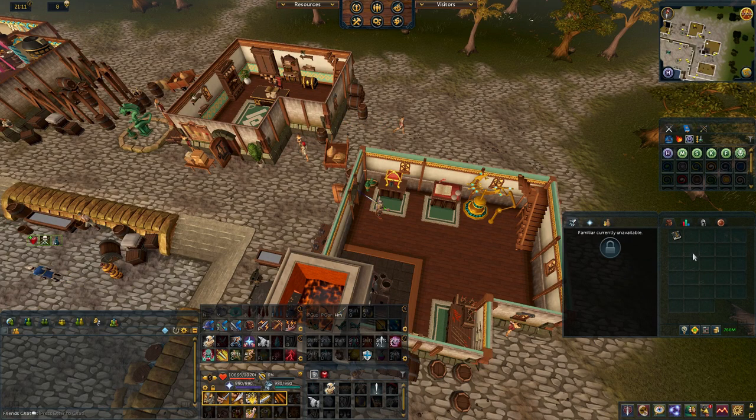What's up guys. Today we'll be looking at Player Owned Ports. Ports is a high-level minigame that was released in December 2012 in which you send ships on voyages. This minigame has an eastern theme and you explore new regions and obtain exotic items. You can access ports via the portal in Port Sarim.